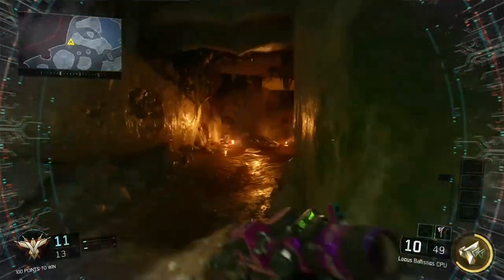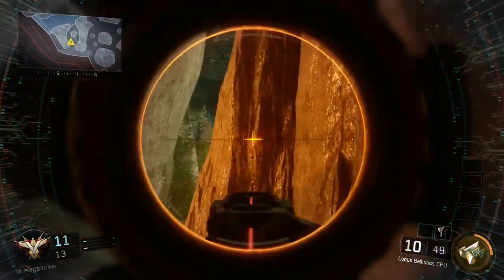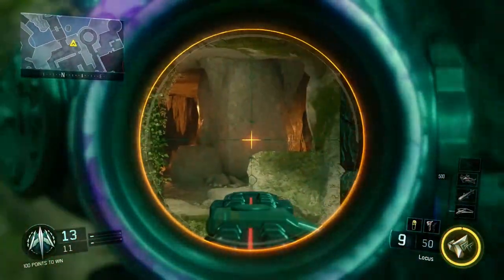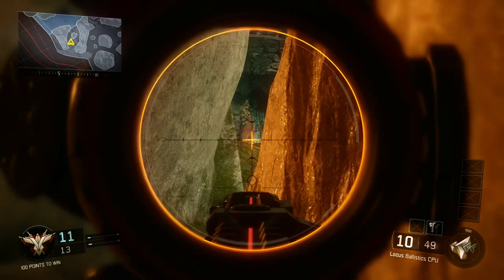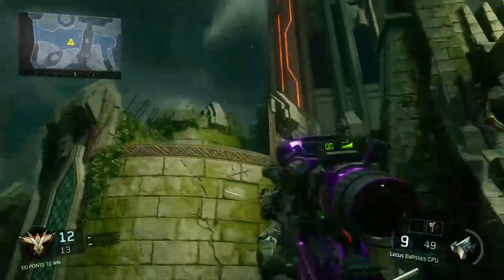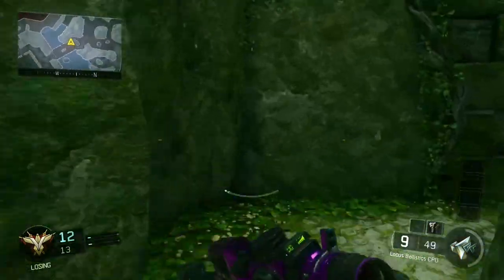And then we've got the second shot here, which is in this cave. If we switch to Jamie's screen, you cannot see where he is — it's a hardcore head glitch, a sniper head glitch in this cave looking over into that blue window. Yet again, another shot that ties in with our combat axe camp spot. We've got two spots right there that are super easy to get, both with combat axe and for sniper.